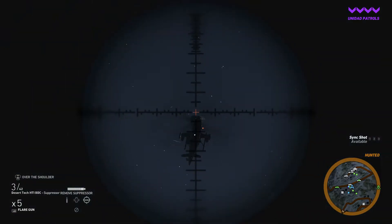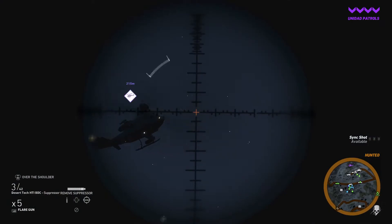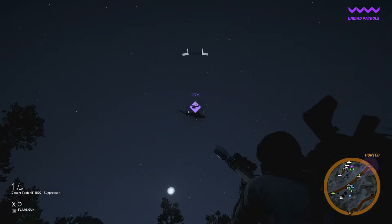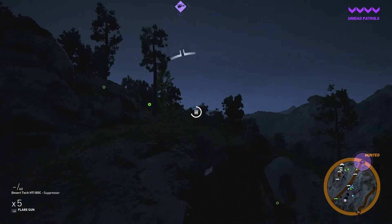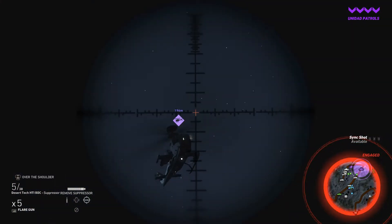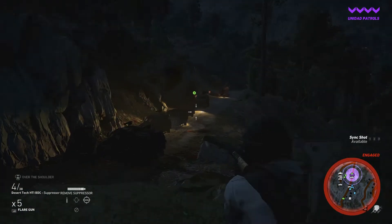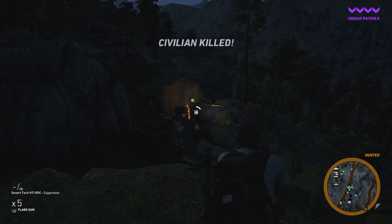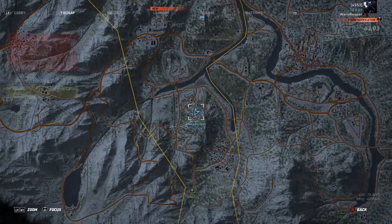Now, going back into tier mode at difficulty extreme — as you can tell, one shot with the sniper rifle will blow up helicopters and armored vehicles. So the biggest punch with the HTI Desert you're going to get from actually being in tier mode. It's a shame that the type of explosive rounds it carries doesn't transfer over, and it only has five rounds per clip.